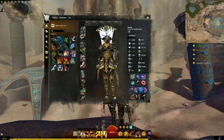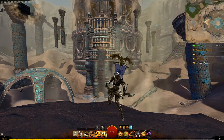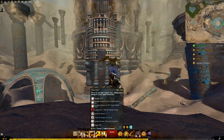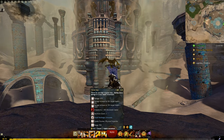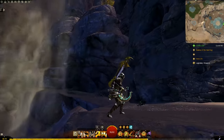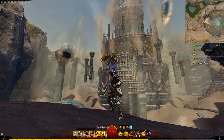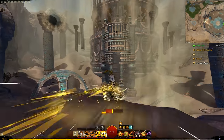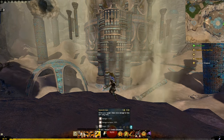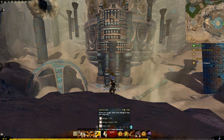My absolute favorite weapon setup right now is mace/axe followed by axe/dagger. The axe/dagger set is your big damage set — you give yourself fury, and throw axe recently became an ammunition skill and does massively increased damage the lower your target's health. It deals 100% more damage if they're below 25% health.